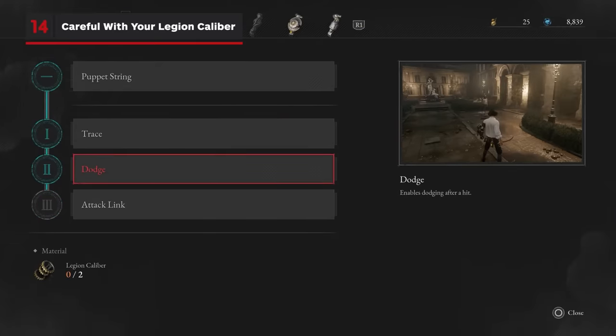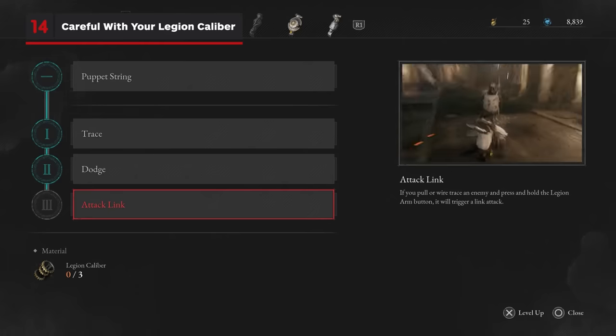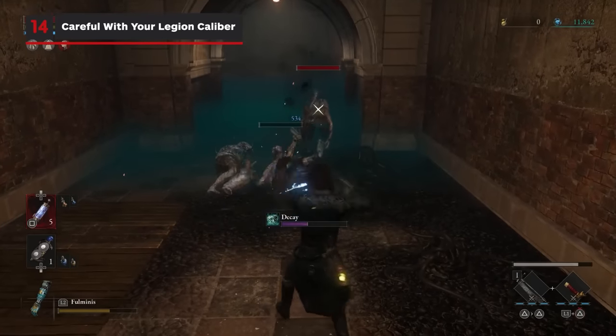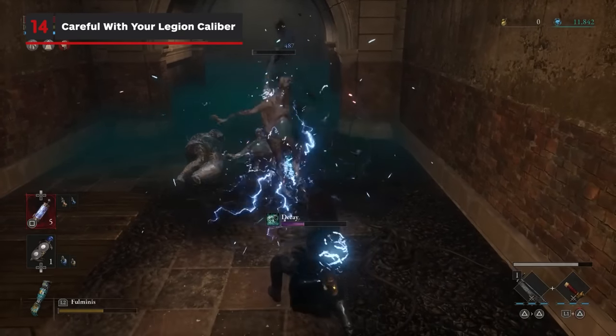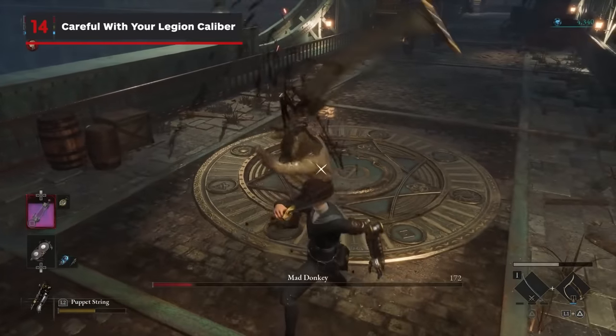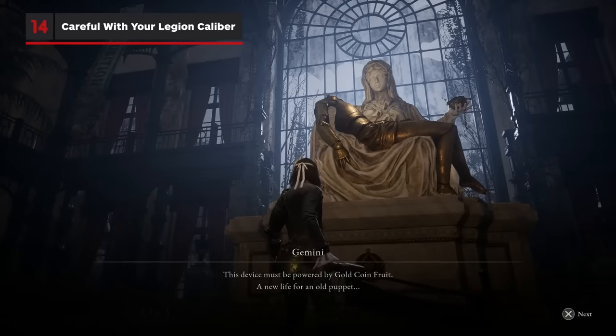Legion Caliber, the item needed to modify your Legion Arm, is fairly hard to come by. Be sure to pick a Legion Arm that fits your style of play and chosen abilities before investing in one. Like we mentioned before, you can respec these choices at the Saintess of Mercy statue, but for a price.